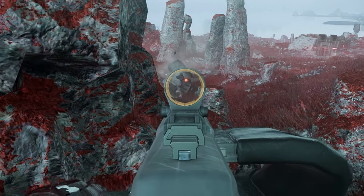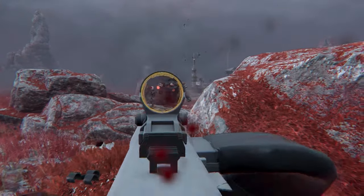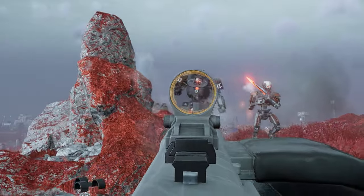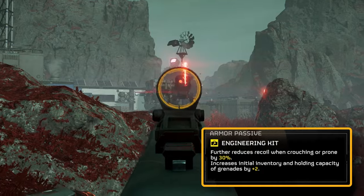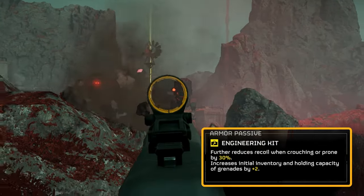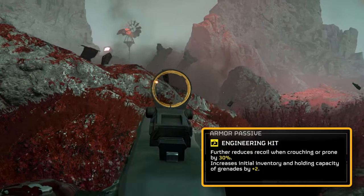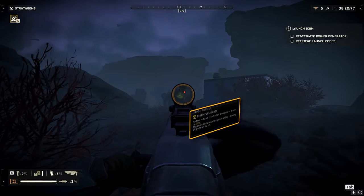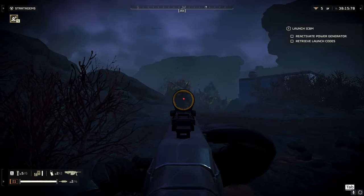The gun's pretty solid on its own, but let's dive into how we can smooth out those rough edges. First, let's discuss that wild recoil. We're pairing this with light armor that comes with the Engineering Kit perk. This gem slices recoil down by 30% when you're crouching or going prone, and also bumps up your grenade stash by two. You'll feel that recoil calm down significantly. Against tough automatons, I switch it up by combining the Engineering perk with heavy armor for that extra protection against flying lasers.